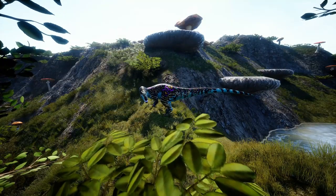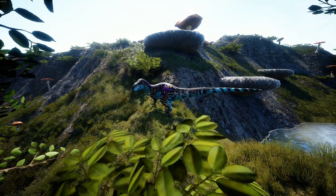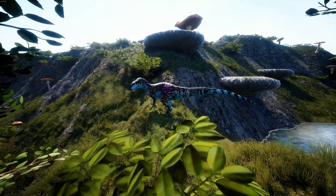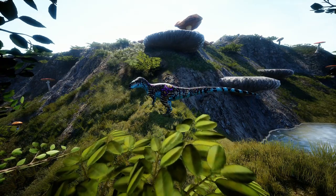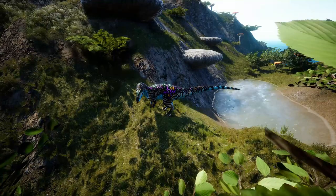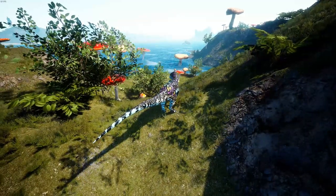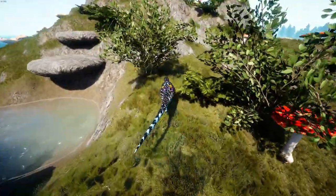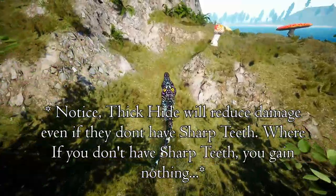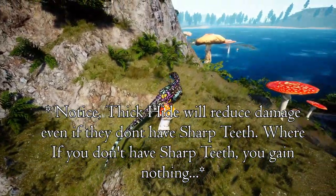The issue is the Psy gets the same benefit with Thick Hide. If their damage is less than 15% of your max health, they take reduced damage from you. So Sharp Teeth is needed to counteract Thick Hide, but Thick Hide is needed to counteract Sharp Teeth. But Thick Hide is more useful in more scenarios than Sharp Teeth is.